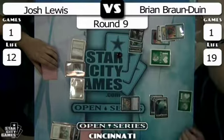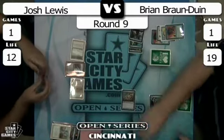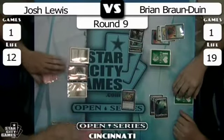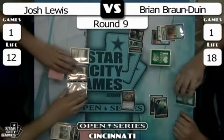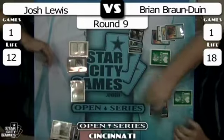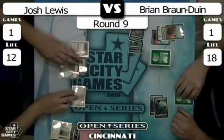Brian's Coralhelm Commander goes to pick up farming, and Silver Guild Adept crashes in for two, dropping Josh Lewis to ten life. It looks like Brian only has one card in hand — Brian is low on resources here. You can see in his exiled zone he's Force of Willed several things. And there's another Swords on that Silver Guild Adept.